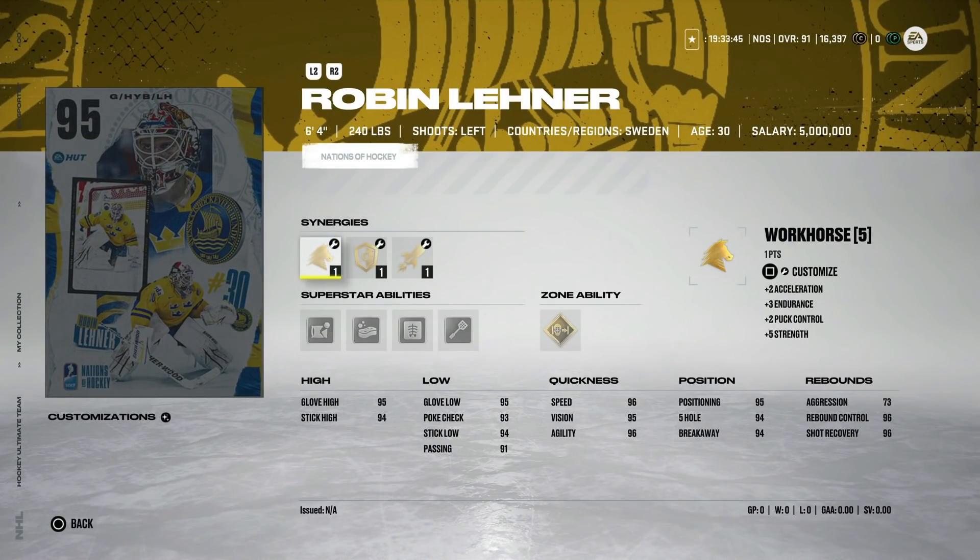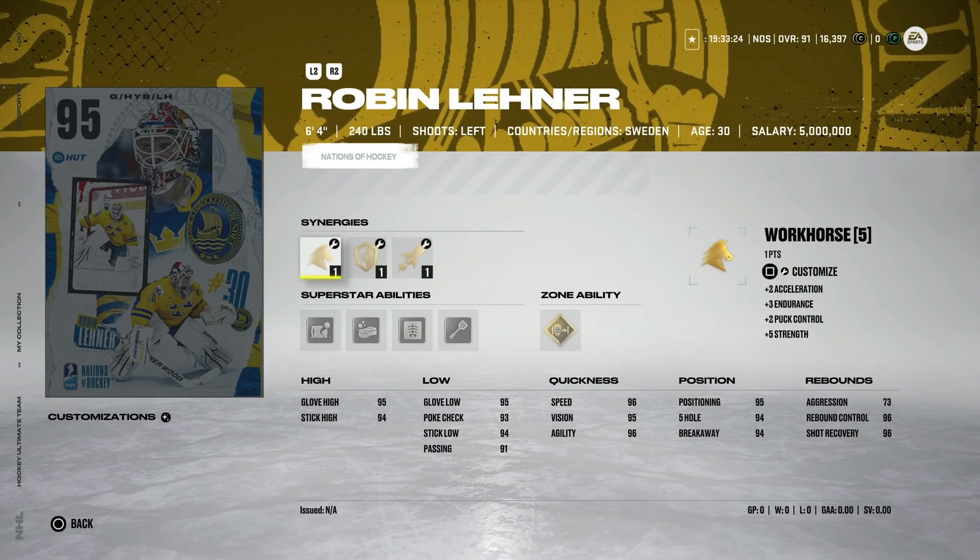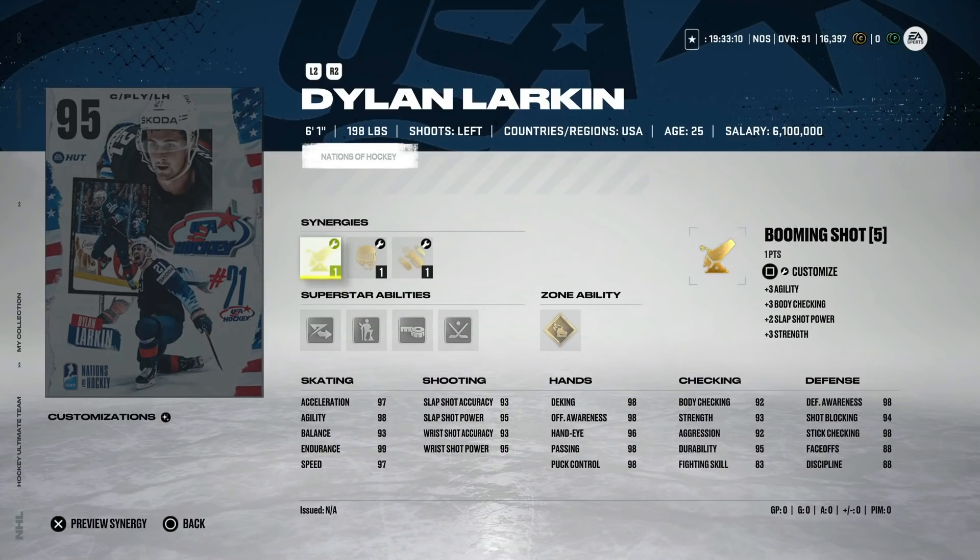The 95 Robin Lehner — and they just keep releasing a jacked-up goaltender every single event. We started with 94 Carey Price, then Connor Hellebuyck, then Pekka Rinne, and now Robin Lehner. I'm big on not chasing goaltenders for this exact reason. Gold Post-to-Post on a six-foot-four goalie with 96 speed and silver Light Work — it's still an incredible card. But I wouldn't go out and grab him. You could probably get the Style Icon Carey Price for much cheaper and he'll be just as good.